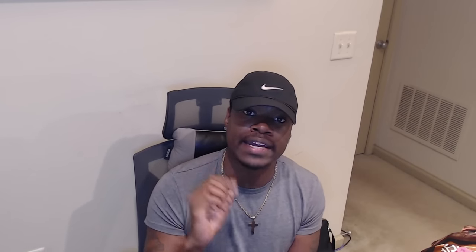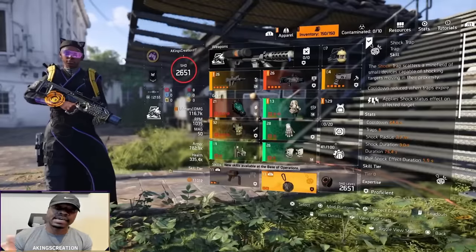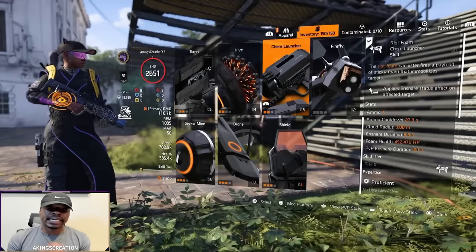That alternative is called the drop rate for certain game modes, and I'm going to show you one right now. But before we get into the game mode, I want to show you the skills that you would need for it.